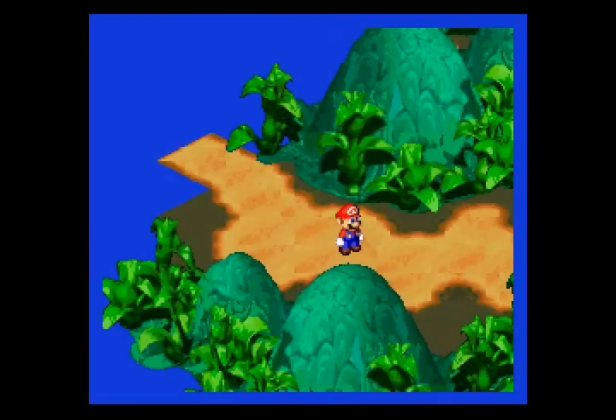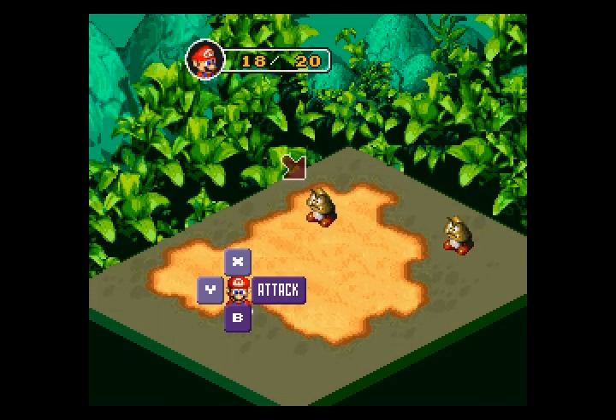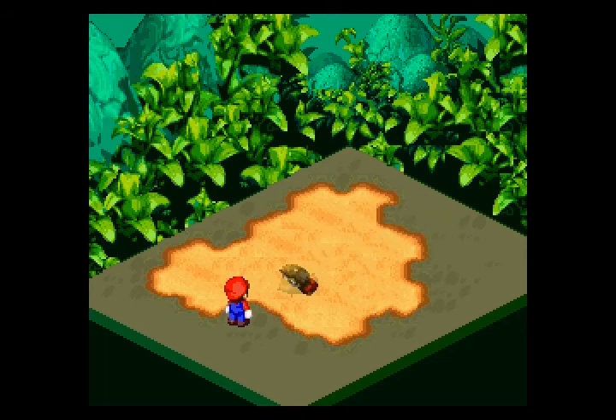You get three experience points and no coins because Goombas don't give you coins. You don't need to get the timed hits on these guys, but it's good to practice just to get in the groove and know the timing of Mario's punch, because you are going to need it later.